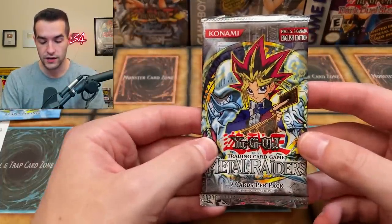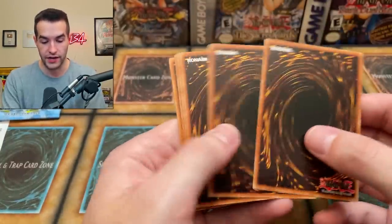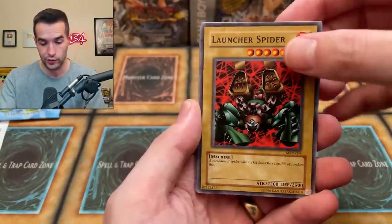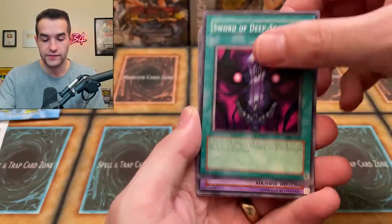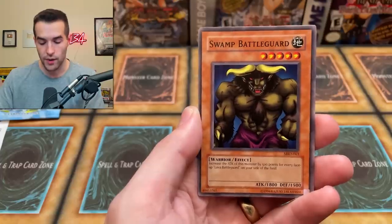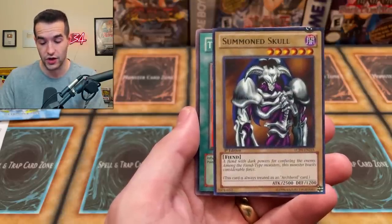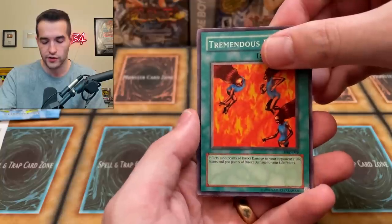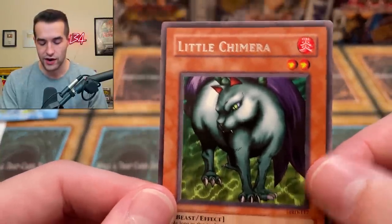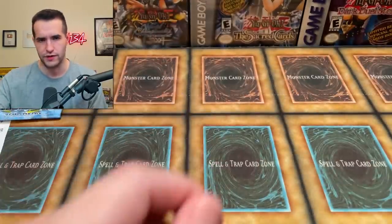Two packs to go — this one could be the Solemn Judgment, that's what we want. We have Ancient Brain, Feel the Pain, and Metal Raiders — this is the one we're going to be opening soon. A lot of these cards in first edition are crazy valuable. Launcher Spider, Deep Sea Shark, Sword of Deep-Seated, Gilty of the Dark Knight, Ancient Brain, Feel the Pain, Tongyo. The Swamp Battle Guard. Solemn Judgment would be awesome, or obviously Barrel Dragon, Beast Skull, Summon Skull — you can't get Gate Guardian so you'd have to get Thousand Dragon. Tremendous Fire. The Little Chimera — not you. Okay, it's a rare — could have been Sangan, Magician of Faith, Witch of the Black Forest. So many good rares in that set.